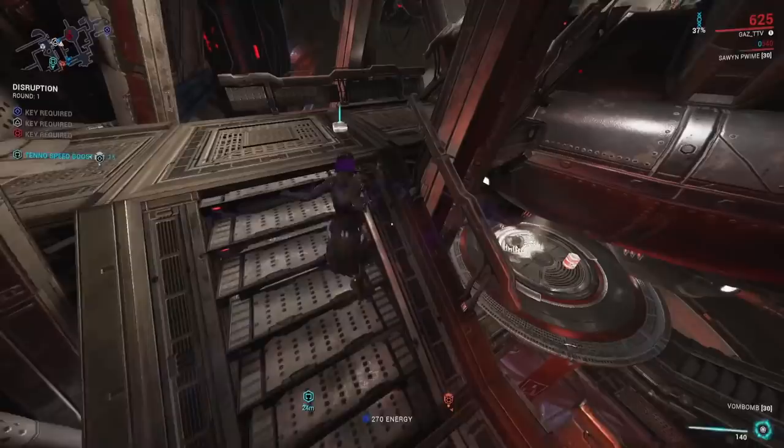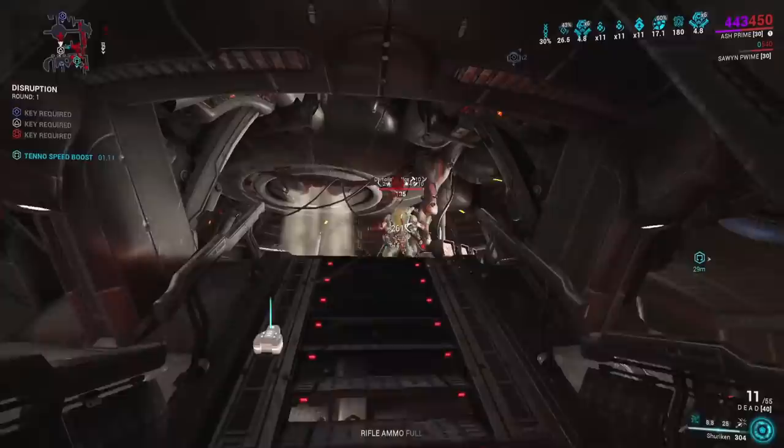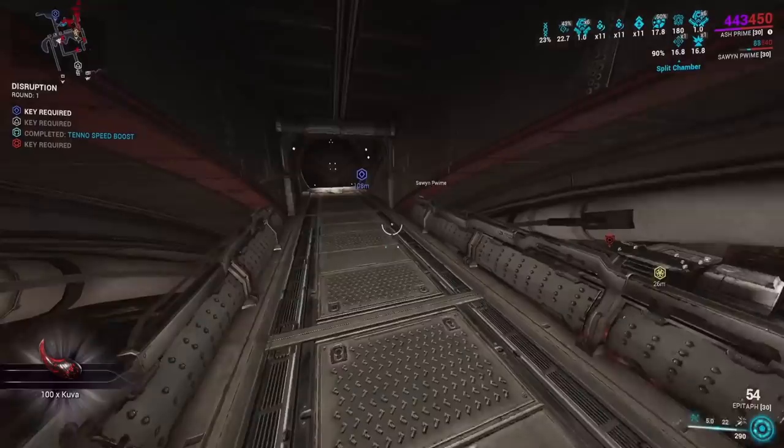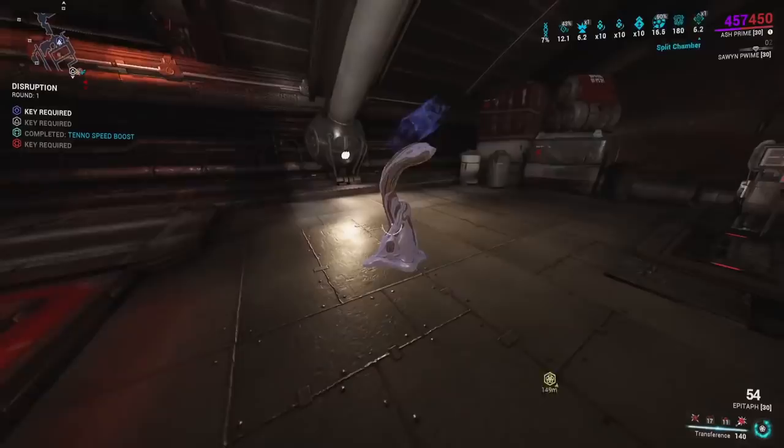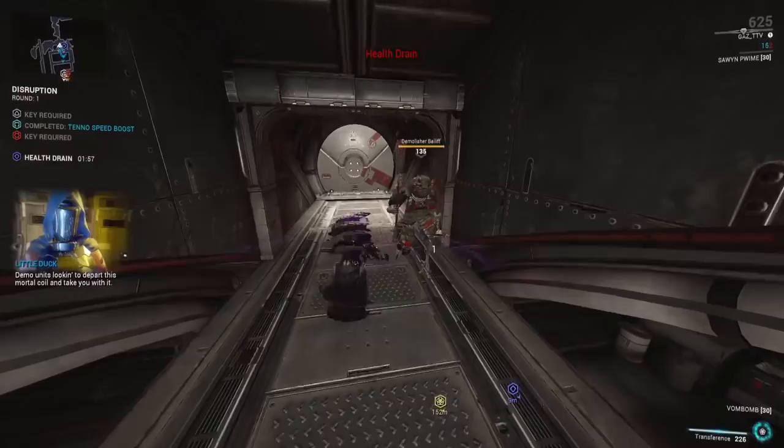Prime Flow for increased energy — sometimes when there's energy drain it can be annoying to not have a big energy pool, so we've got that. We have 350 with our R7 Prime Flow; you can get like 420 with a max one. And then the entire crux of the build — Smoke Shadow — not necessary but fun to get red crits. It just gives you increased crit chance for weapons while you're invisible.